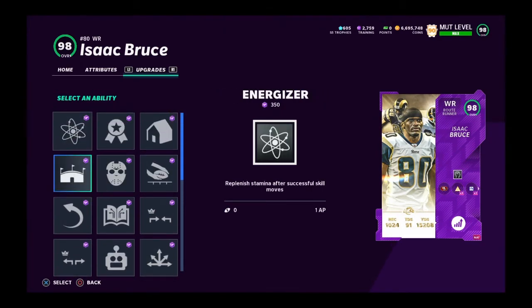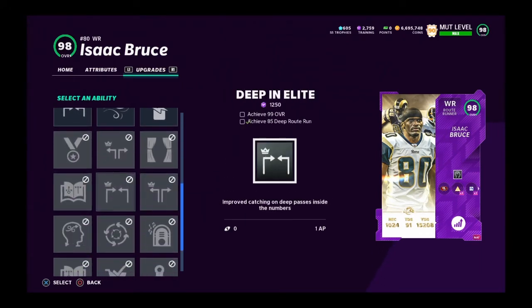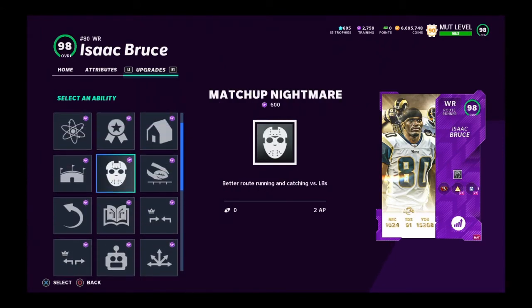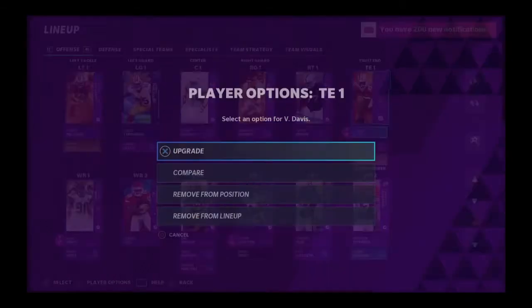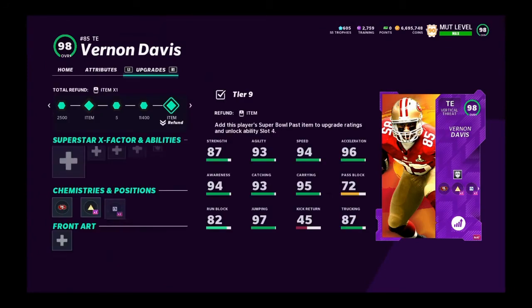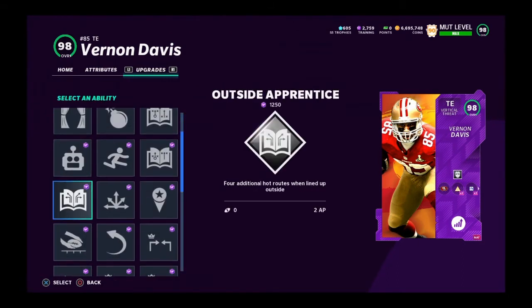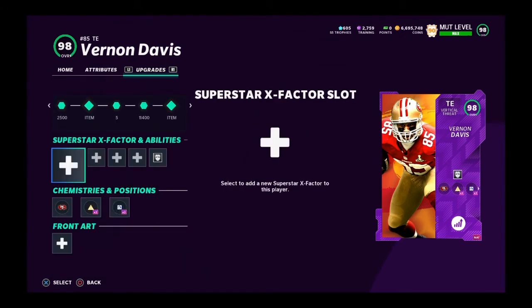Man defense is still not bad as a switch-up — play zone mostly but mix in man every once in a while. I would run something like deep route abilities instead. For tight ends, I'm running matchup nightmare. I love route tech on Vernon but it was too much AP, so matchup nightmare is what we're running there.